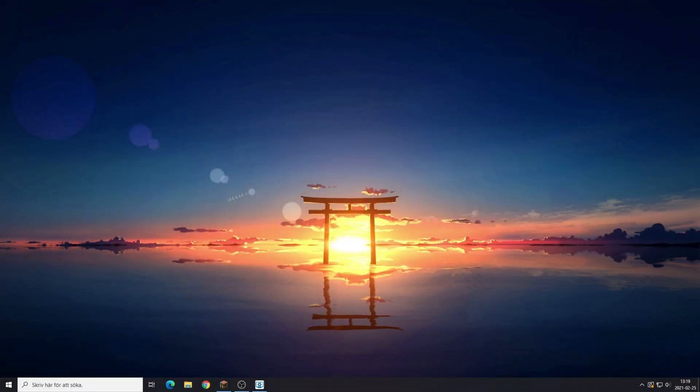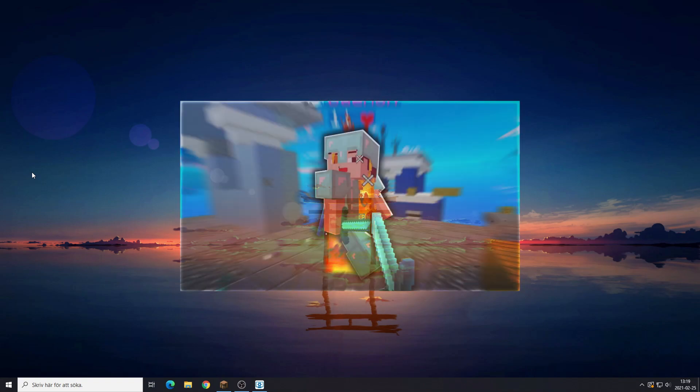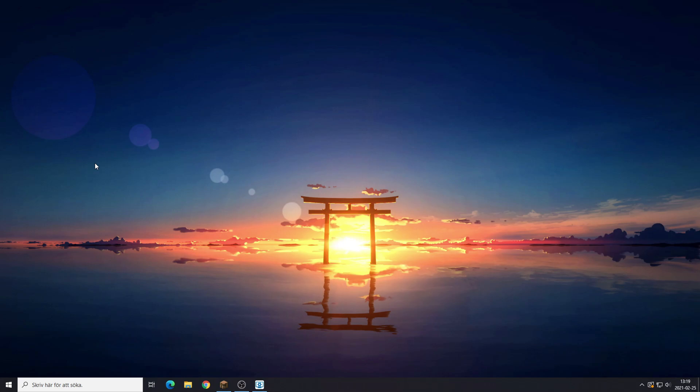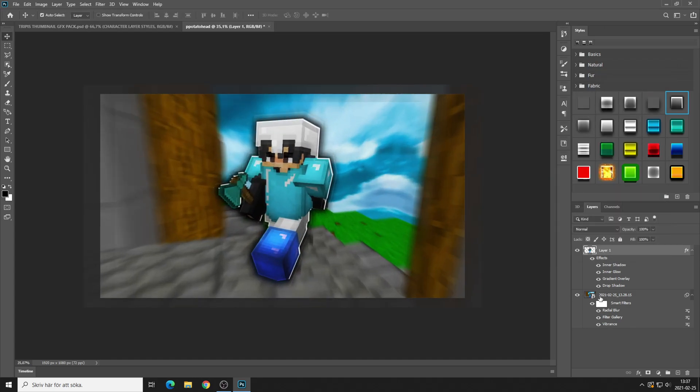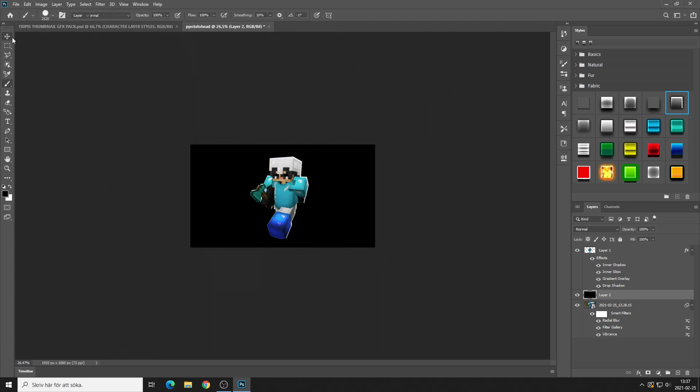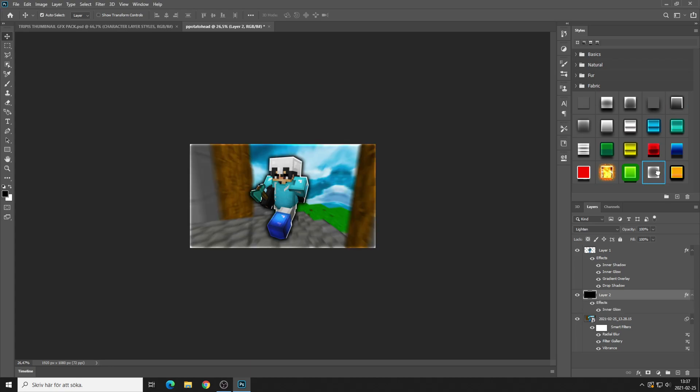What's going on guys, Smothering here, back with another video. I'm going to show you guys how I make my thumbnails — how I make mine specifically. There's no right way to make thumbnails. You'll need Photoshop for this. There are ways to get Photoshop for free, cracked Photoshop — I'm not going to tell you to crack it, but it is possible.